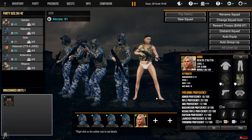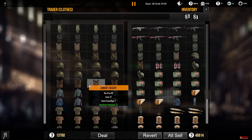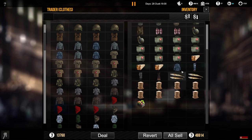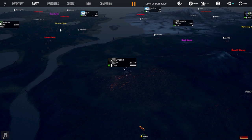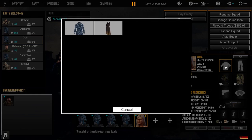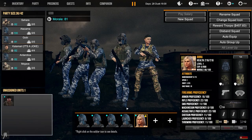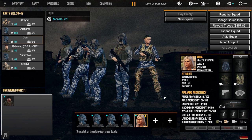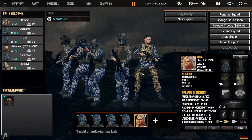She has 16 armor proficiency which is pretty low, but she can definitely wear this military shirt. It doesn't seem to auto equip everything automatically, which is a bit weird. That's okay though - she's got a decent enough SMG. She's not really a combat companion anyway.